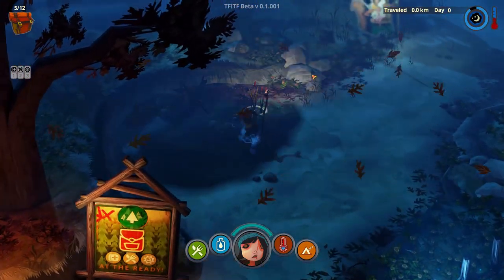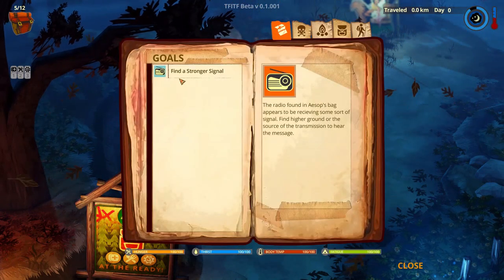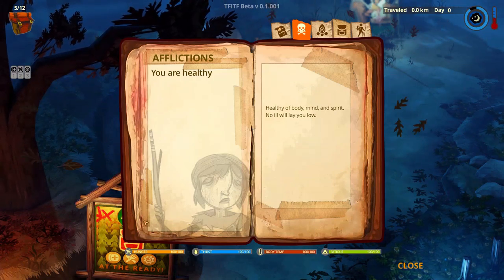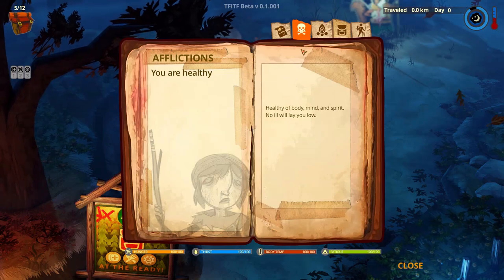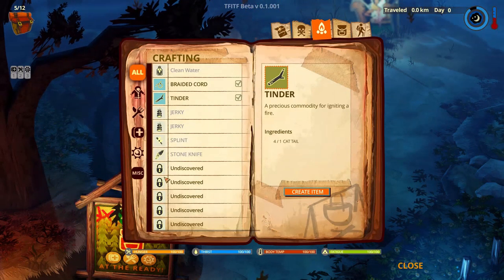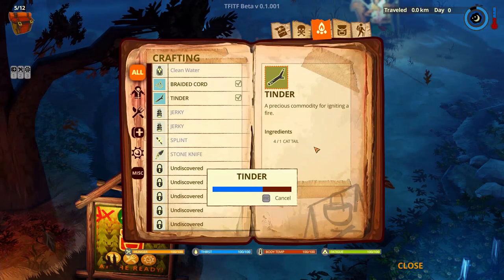Let's check the inventory and go through these screens. First we got goals — our only goal right now is to find a stronger signal. Then we got afflictions — we don't have any at the moment, but the screen will tell you how to fix them. For example, if you have a broken bone it will tell you that you can use a splint. Then we have crafting — we can't craft a whole lot, but we can craft some tinder, which is used to ignite fire, and we will need to ignite fire many times.